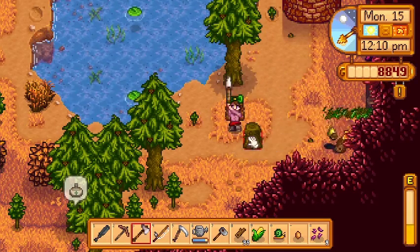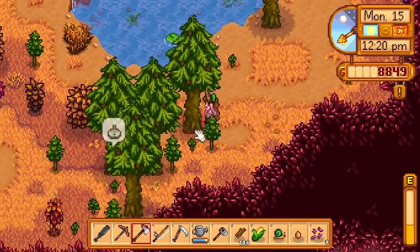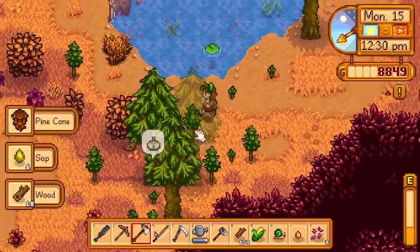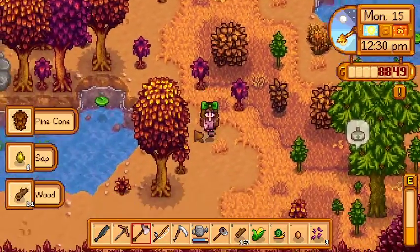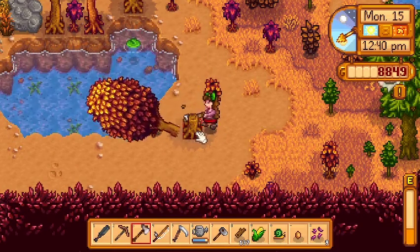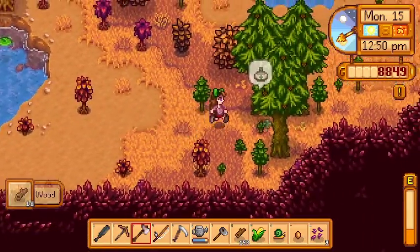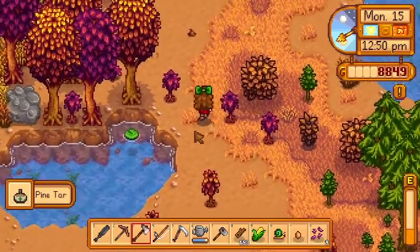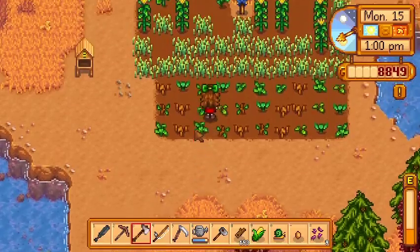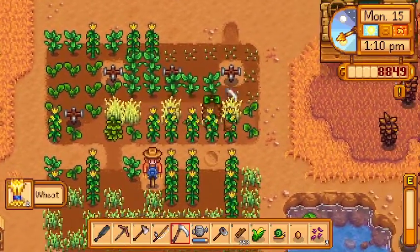We're almost to our goal of the right amount of wood. Let's not chop that tree — we'll just get this one really fast. Okay, one more tree — and all of the wood's gonna fall in! Okay, perfect. Now let's grab this pine tar and go bother Robin.